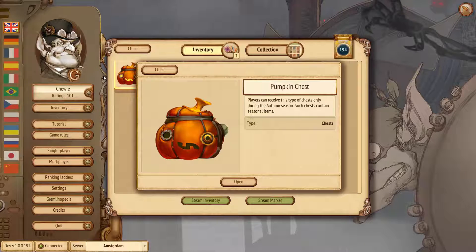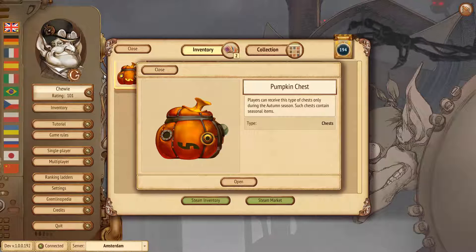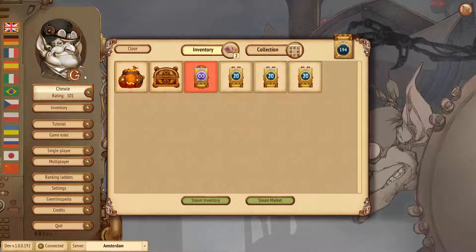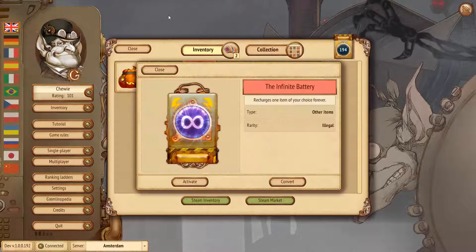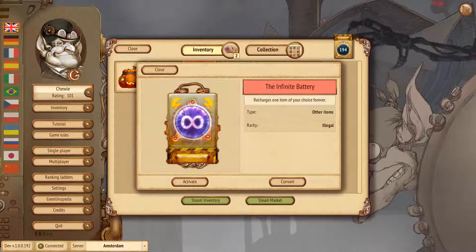There is a certain random factor in whether or not you're going to get a pumpkin chest. Inside the pumpkin chest you can get one of 10 new items that are seasonal. You can either trade them on the marketplace outside of the season, or you can get them during that season. Let's take a look at the item of the highest rarity we've ever had in the game so far — rarity level Illegal.